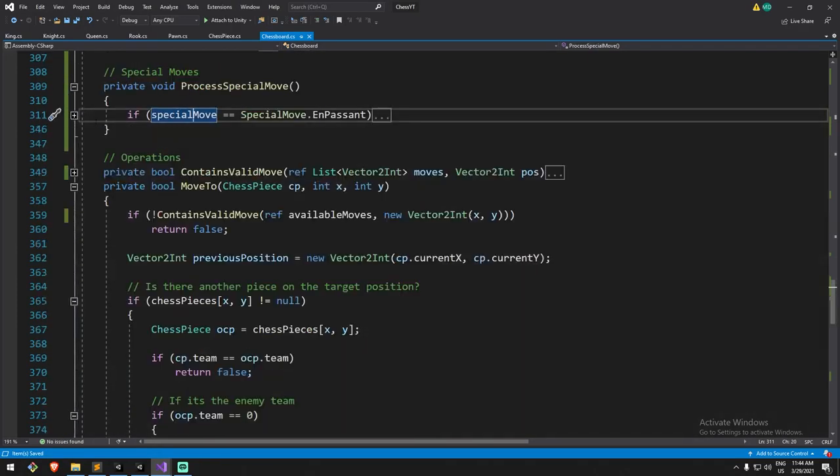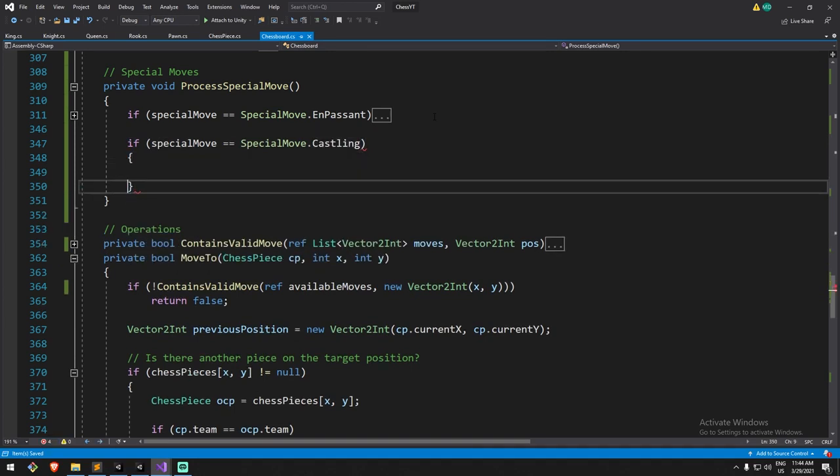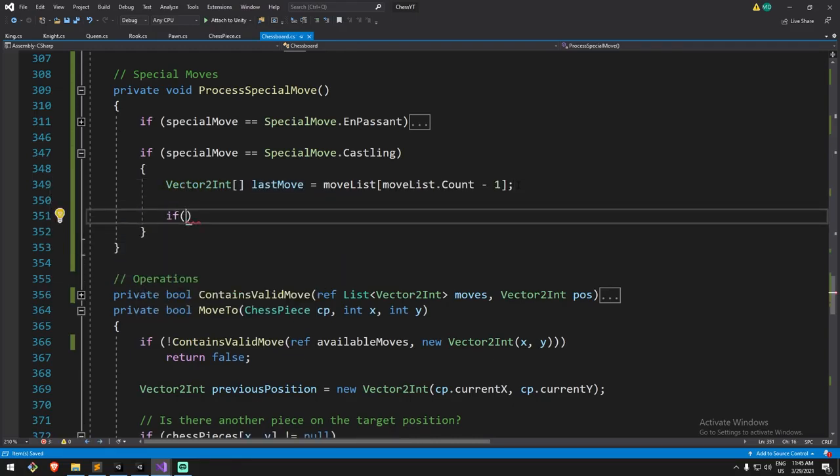The second part is of course process special move. Inside process special move, the en passant is already done. Let's collapse that and do the following: if special move is equal to castling, we're also going to be looking at the previous move. So last move is equal to move list at index move list count minus one — turning that into an explicit type. We confirm this is a castling move: if last move at index one dot x is equal to two for the left rook.